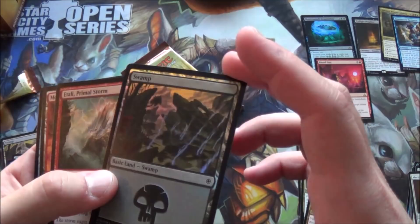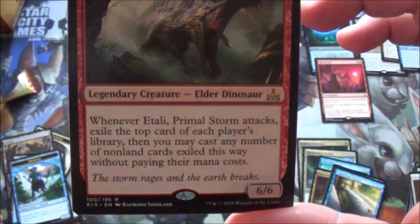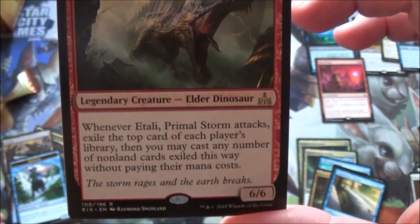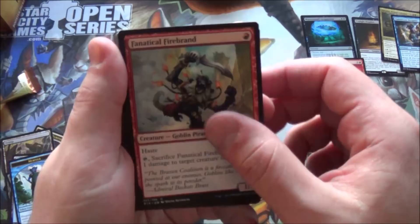The red elder dinosaur - Etali, Primal Storm. Red dinosaur yells at mountains. When it attacks, exile the top card of each player's library and you may cast any non-land cards exiled this way without paying their mana cost. Pretty good, better if he had haste. But I guess you really couldn't give him haste without breaking the game - or as Wizards now designs cards around that.